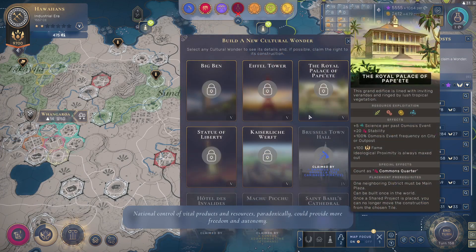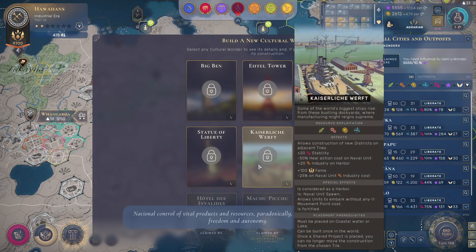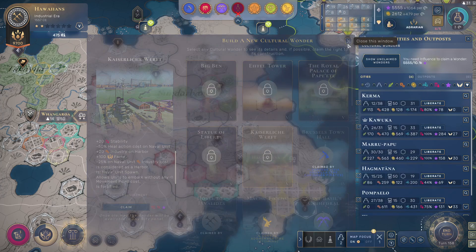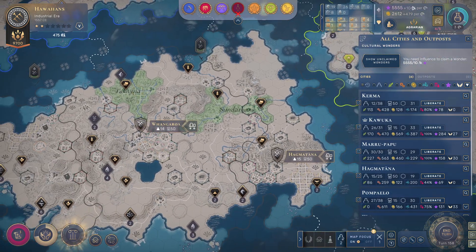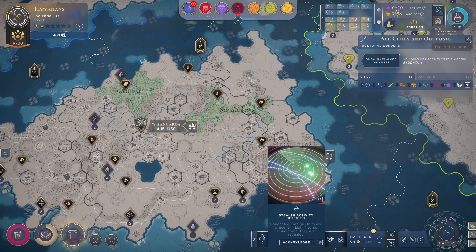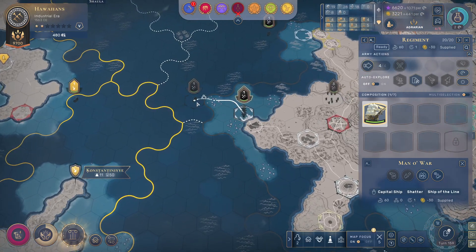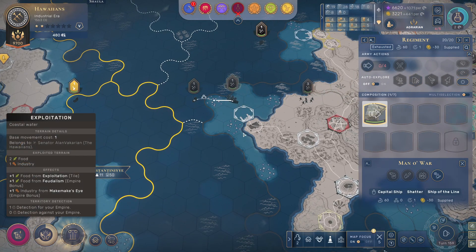How about the wonders? Those could provide more freedom. How much influence do I need — 10k? That's a lot. The late game wonders are actually pretty good in this game, so you have to keep an eye on that.